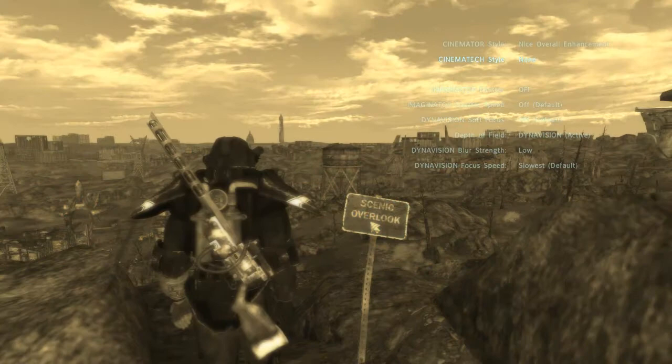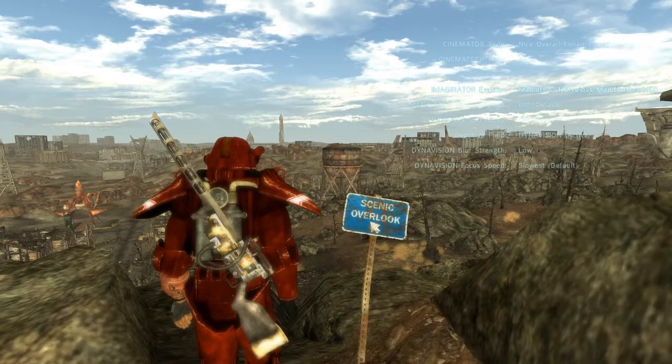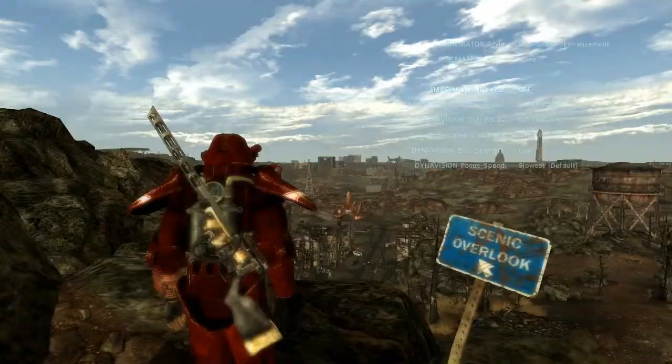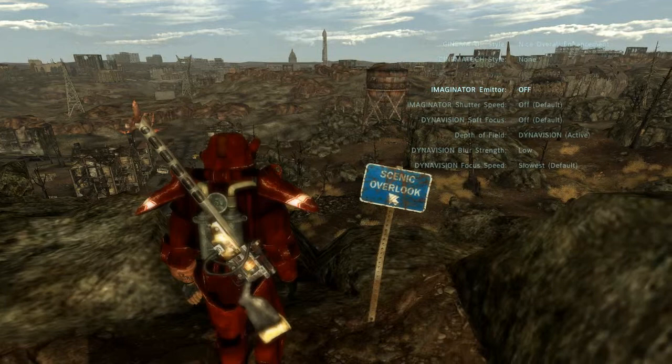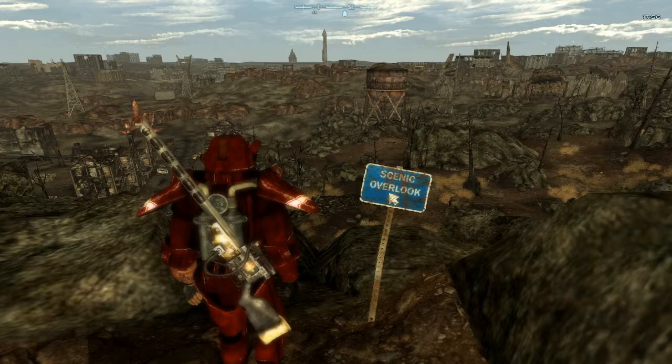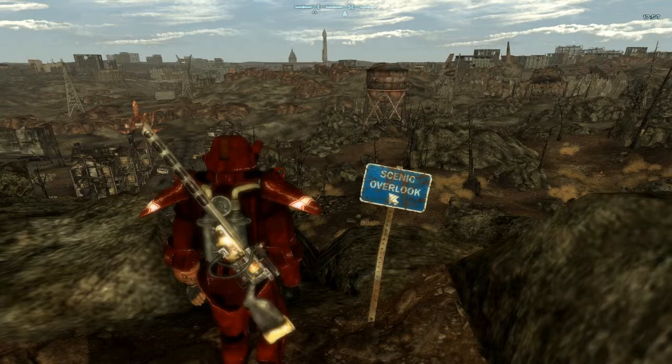I might figure out how to get rid of all the dust going on here because I think that's killing my framerate really badly. I'm also using a handful of smaller mods like Weapon Mods Extended, Nevada Skies, and Electro City, where you'll see exterior lights pop up. It's supposedly quite lore-friendly, which is what I'm going for.